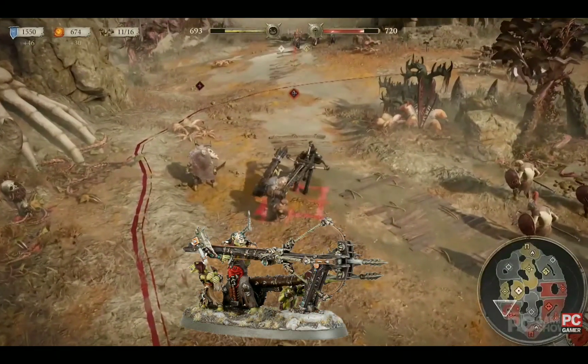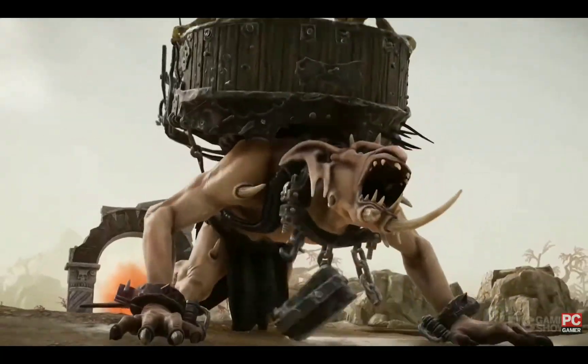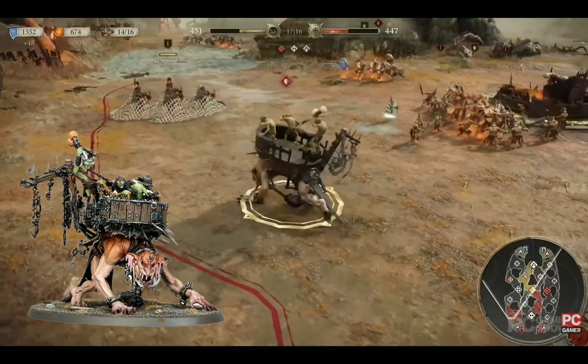Over here we have the Beast Skewer Kill Bow, which on the tabletop is an artillery piece that excels at taking down monsters. Here we see it fire off a shot against some infantry.